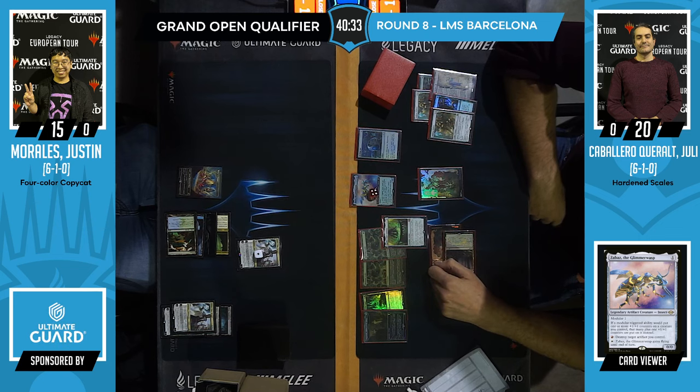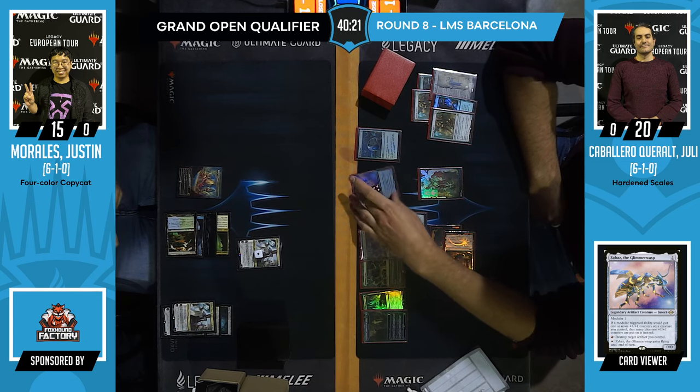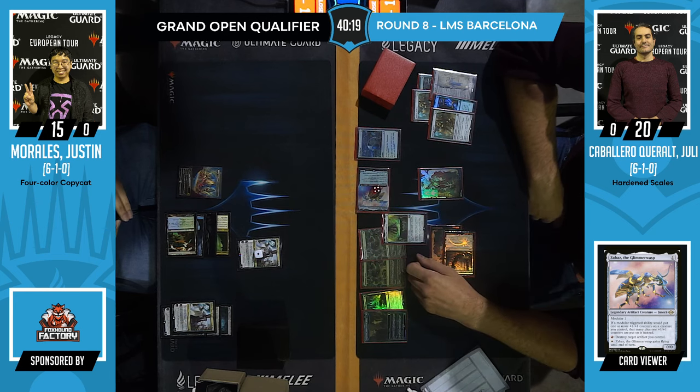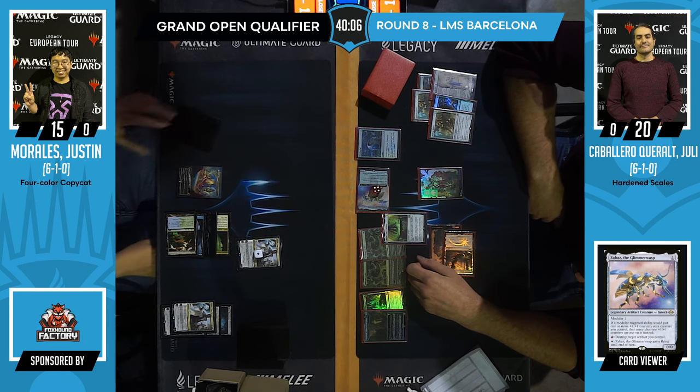I'm really enjoying all the various decks doing well on stream today. After round five, the undefeated decks included a mill deck, a Belcher deck, a Zoo deck, a Scam Blade deck — all these different types. That's really what Modern offers: infinite possibilities thanks to the mana bases, so many two-card combos, so many cards to build around and so many different strategies and archetypes.